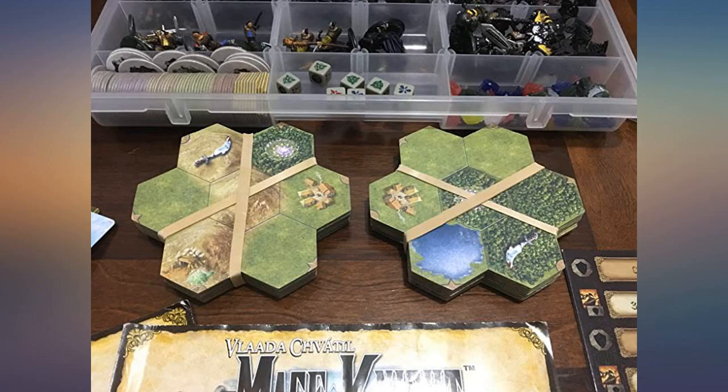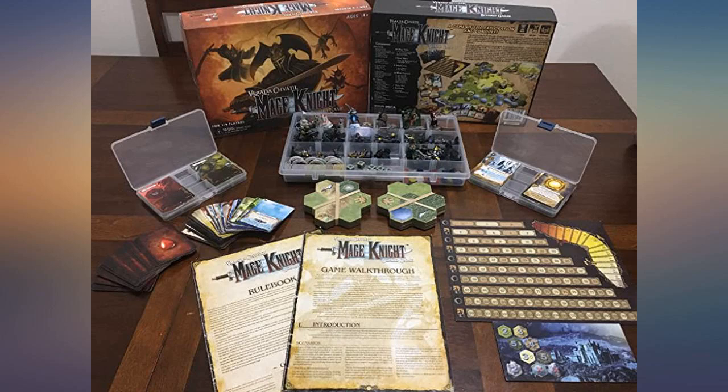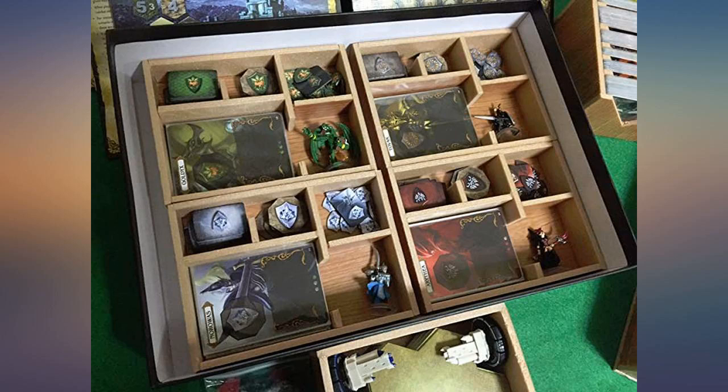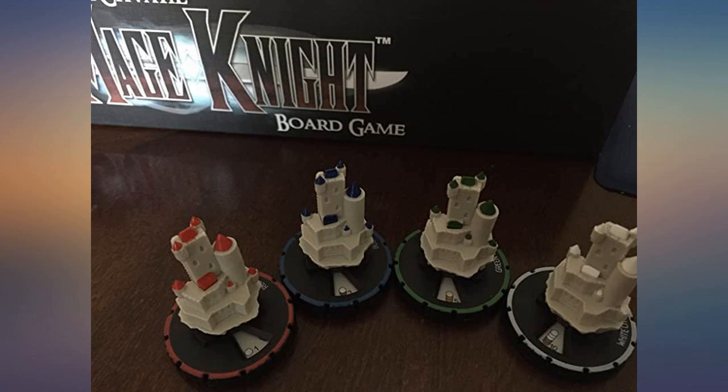Average game takes over 2 hours to play. There are 240 cards, 8 intricately painted miniatures, 196 tokens, 20 map tiles, 54 mana crystals, and 7 mana dice — also included are 2 game mats and 2 rulebooks. Everything you need to have a blast.